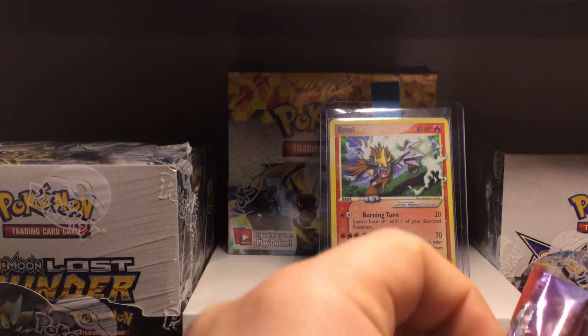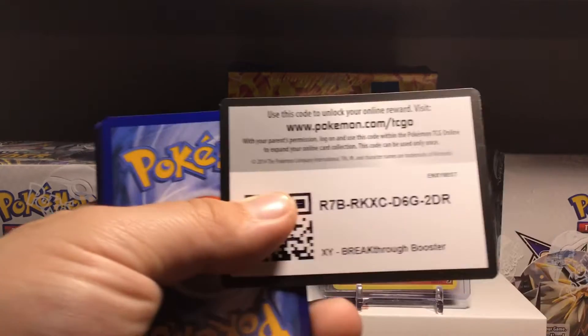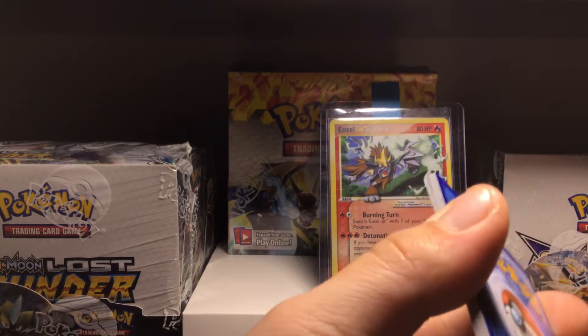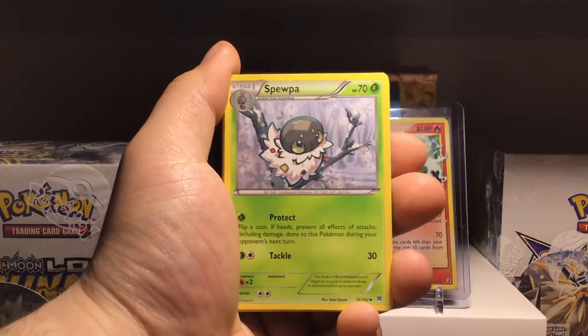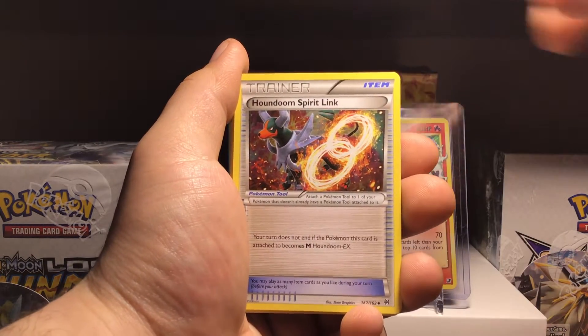I know it didn't do too well in pricing. The Mew2s, even though they're Secret Rares, they just didn't hit high value. I think the highest one is the blue one with the blue-black background, and I think it's at $25 — didn't do too well, to be honest. Spiupa, Houndoom Spirit, there it is.